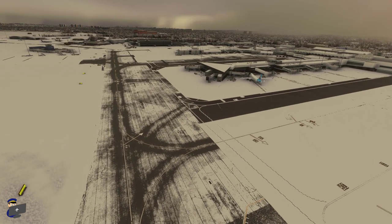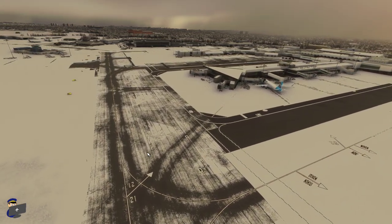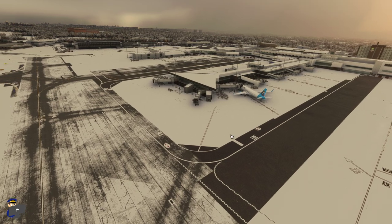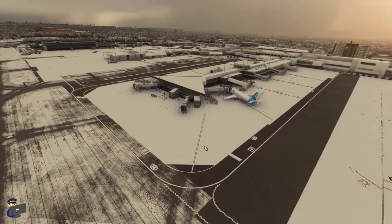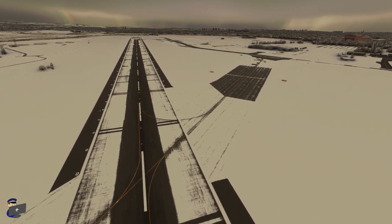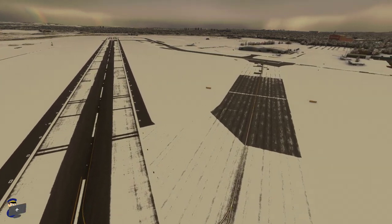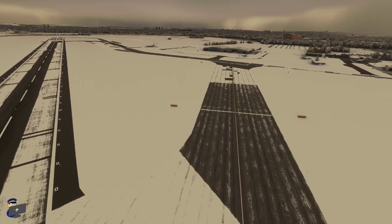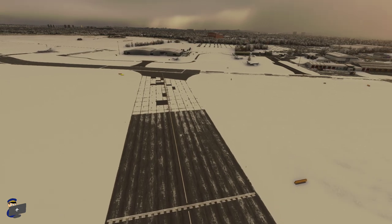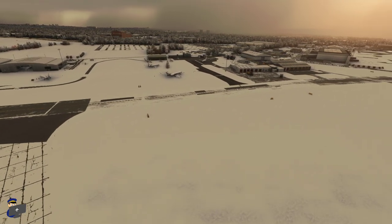Glasgow looks okay in the snow. There are some areas that look absolutely fantastic such as this taxiway, and some areas which look less good — such as this area here which has no snow on it at all — and some pretty harsh transitions with the thickly blanketed stand areas. The main thing for me is that the runway is not thickly covered in snow as you get in some add-on airports. Microsoft Flight Simulator is very difficult to work with when it comes to snow; the depth of snow displayed depends on the brightness of the underlying ground texture, which is a limitation. Overall I think Pyreek have done a pretty good job considering what they have to work with.